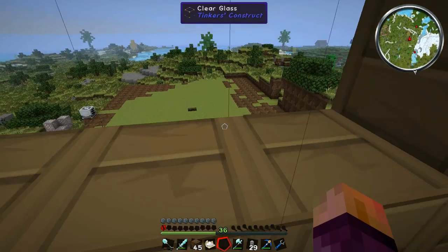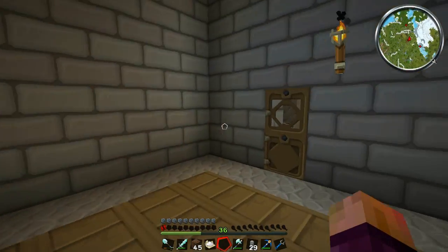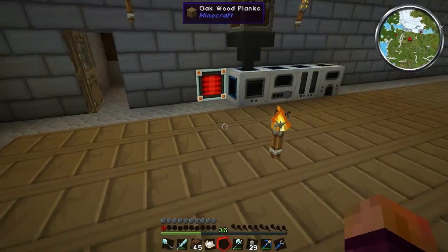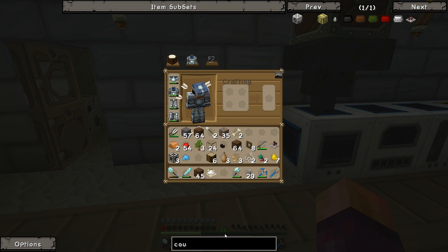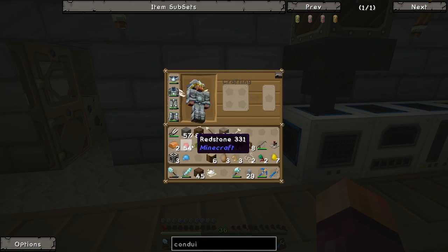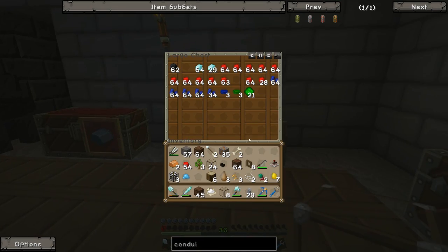Now I'm going to make some hardened energy conduits because at the minute we're only producing 80 Redstone Flux per tick. Hardened energy conduits can carry more energy than the leadstone ones, and I think the farm is going to be pretty energy intensive. Hardened conduits need a lot of redstone, a lot of invar, and a lot of leadstone energy cells, which are just lead, redstone, and glass — which is why I've been making a ton of glass. Let's make a bunch of these.